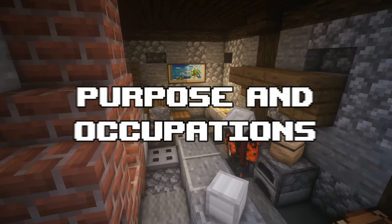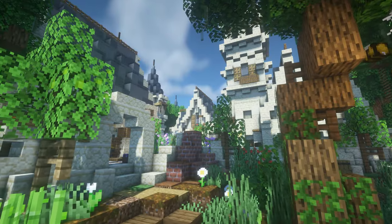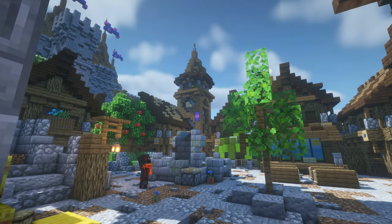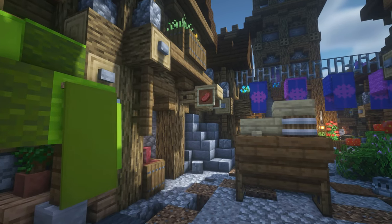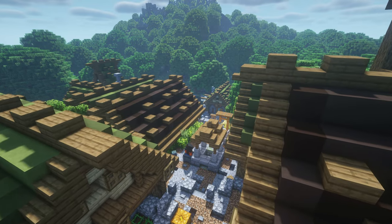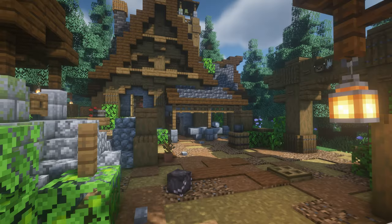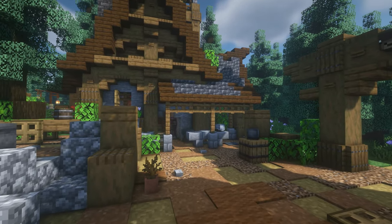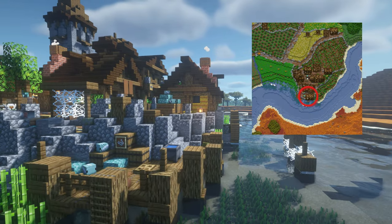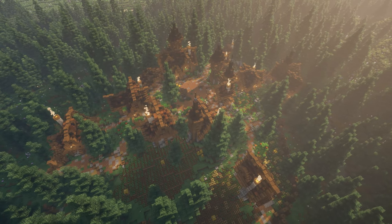Number six: Purpose and occupations. If you want your village to come to life, decide a function for every building and how they are all connected. This is going to be a butcher, here lives a gardener, this is where the smith is situated with living quarters upstairs. Depending on a building's function you can add details and variations accordingly. For example, outside a smith you could build a small overhang with a working station and blast furnace beneath it. Some occupations should also have specific locations — a fisherman lives close to the water, a lumberjack close to the forest, and a cleric near the church. This makes your village more lively and coherent.